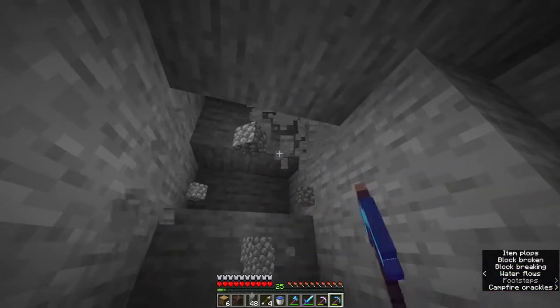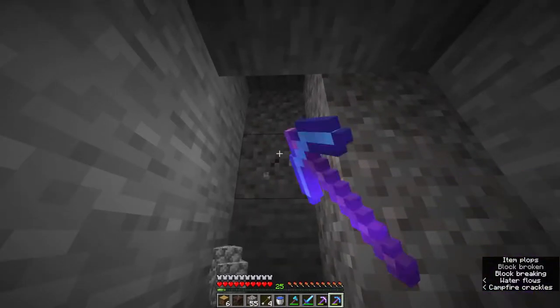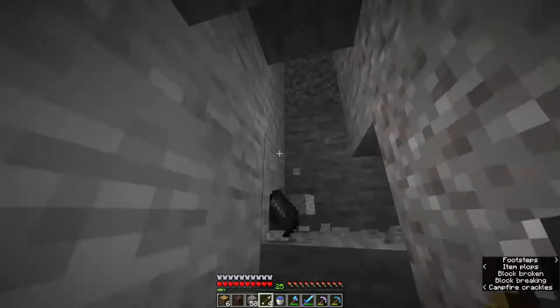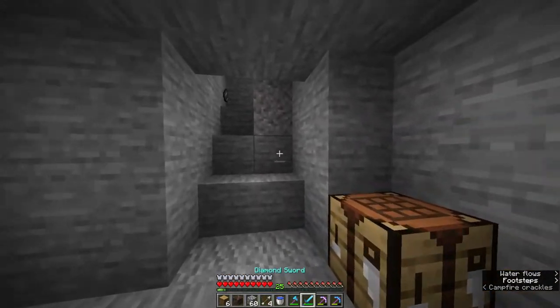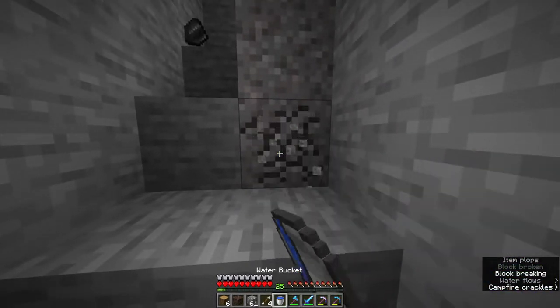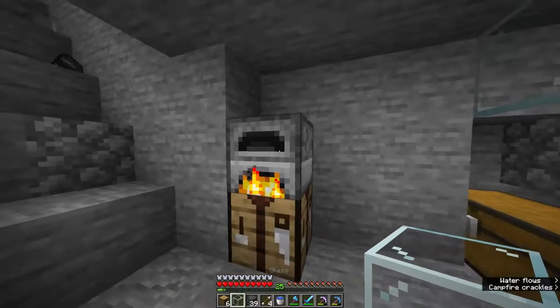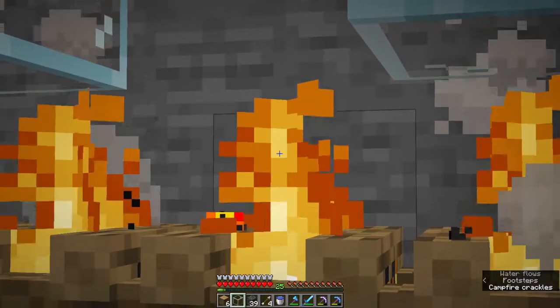So what I'm doing right now is making a way up — a little bit of a pathway, a little stairway down maybe. Why did this have to be in the direction of gravel? Sand takes forever to turn into glass, I swear. But we're making glass so we can put it here so we don't get killed by the creepers, but we can watch them suffer.